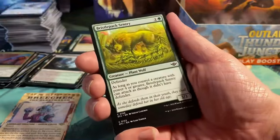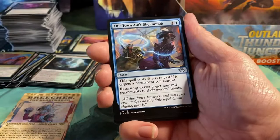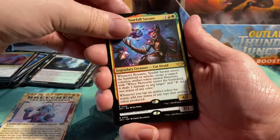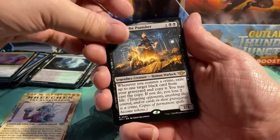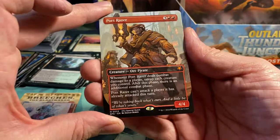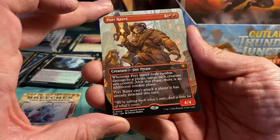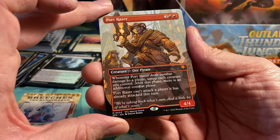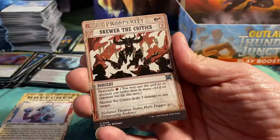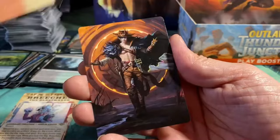Next pack: Oasis Gardener — we haven't seen that one yet — Hollow Marauder, This Town Ain't Big Enough, Shepherd of the Clouds, Roxanne Starfall Savant as a rare, and Caravac the Punisher. And from the special guest, we have Port Razor — for five it's an Orc Pirate with power four that says: when it deals combat damage to a player, untap each creature you control; after this phase there is an additional combat phase; Port Razor can't attack a player it has already attacked this turn. Skewer the Critics, a foil Bristle Pack Sentry, Braided Bluffs, and an art card.